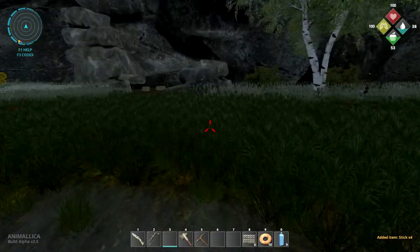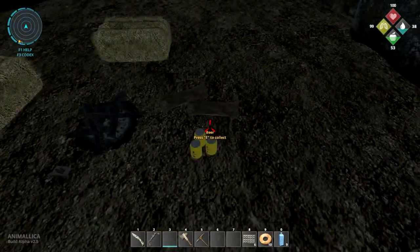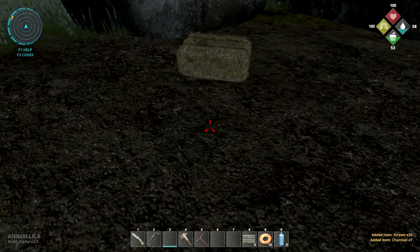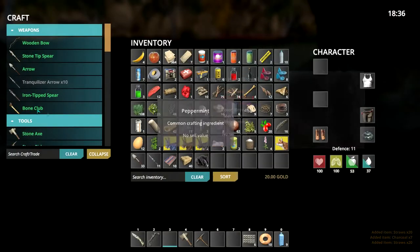Let's go over here and see - we have some beer, some charcoal, some straw, some matches - very nice. All kinds of goodies in here.